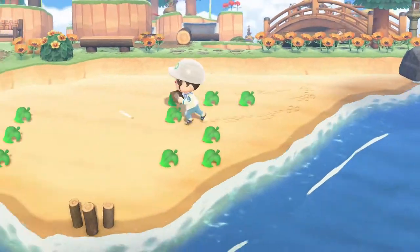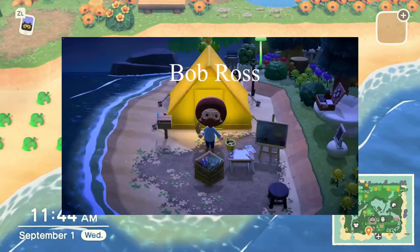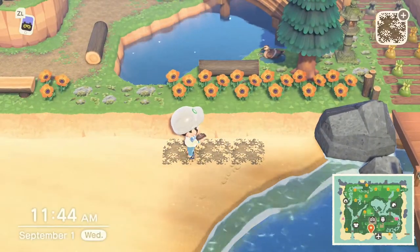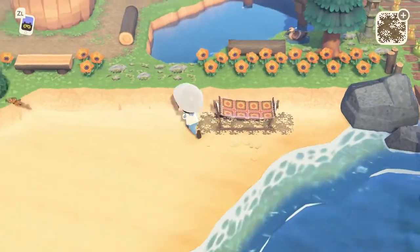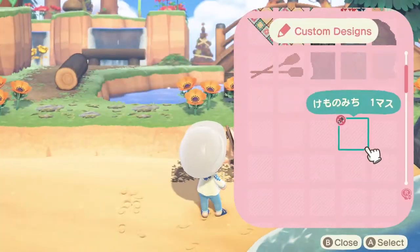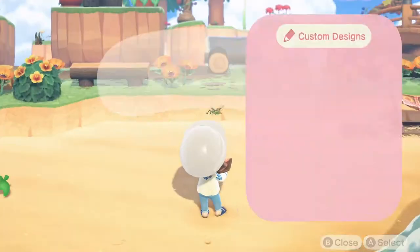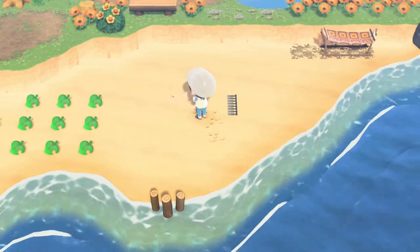I really wanted a secondary character on Everbell because I love the look of the original yellow tents from the start of the game — there's something really nostalgic about it. Since Everbell is a forest core island, we have a lot of camp-related themes infused into the island, so I thought it'd be great to add a secondary character, set up a little tent and a painting area for him. I thought it would be fun to have a couple of little surprises when we do our final tour of Everbell.